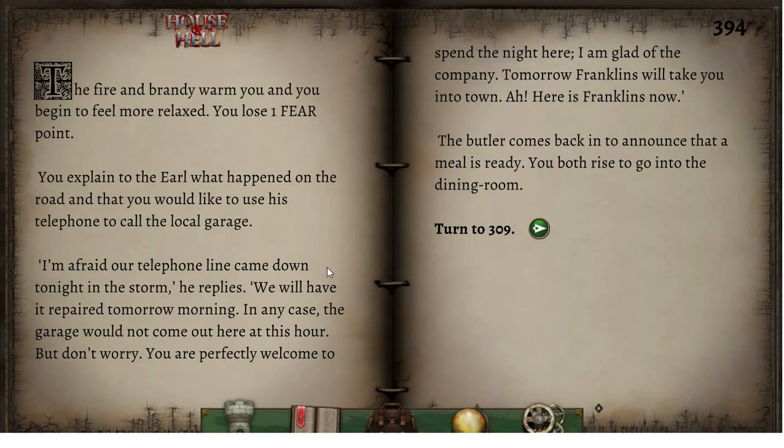You explain to the Earl what happened on the road, and that you would like to use his telephone to call the local garage. 'I'm afraid our telephone line came down tonight in the storm,' he replies. 'We will have it repaired tomorrow morning. In any case, the garage would not come out here at this hour. But don't worry — you are perfectly welcome to spend the night here. I am glad of the company. Tomorrow Franklin's will take you into town.' Here is Franklin's now — the butler comes back in to announce that a meal is ready, and you both rise to go into the dining room.